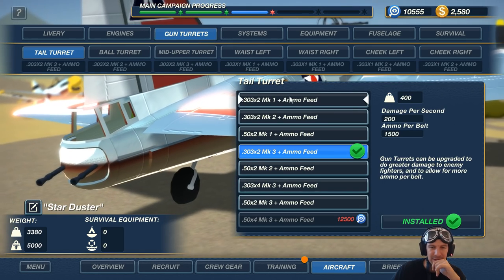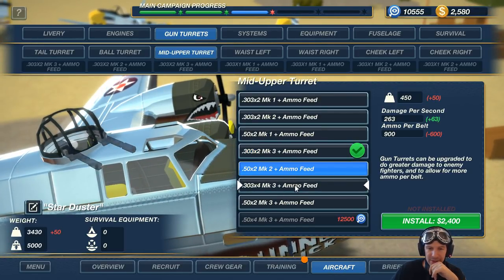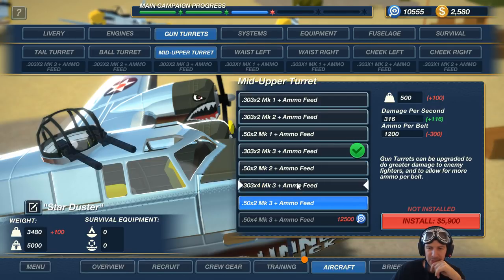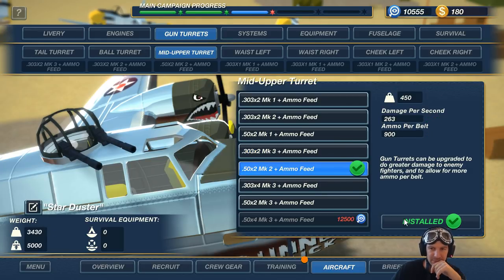Gun turrets — mid upper. Can I get anything for 2000? I could. I can no longer get that beautiful one I wanted. Oh well, at least I can put... yeah, there we go.